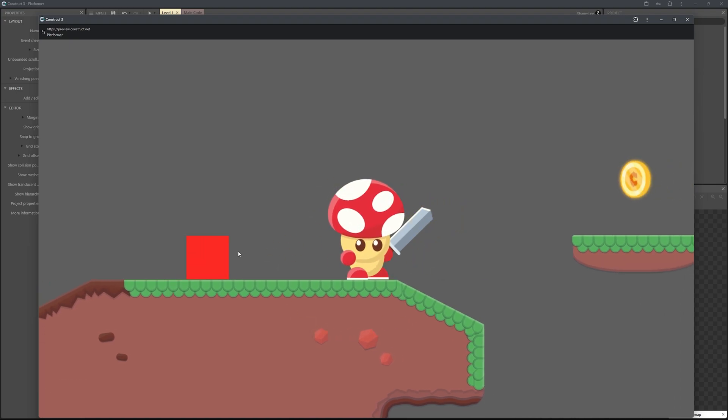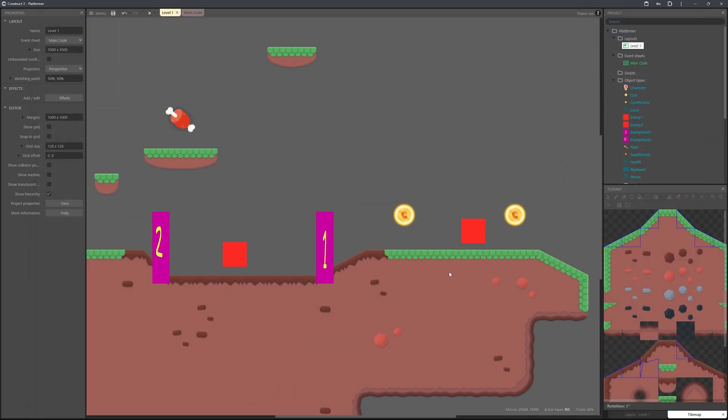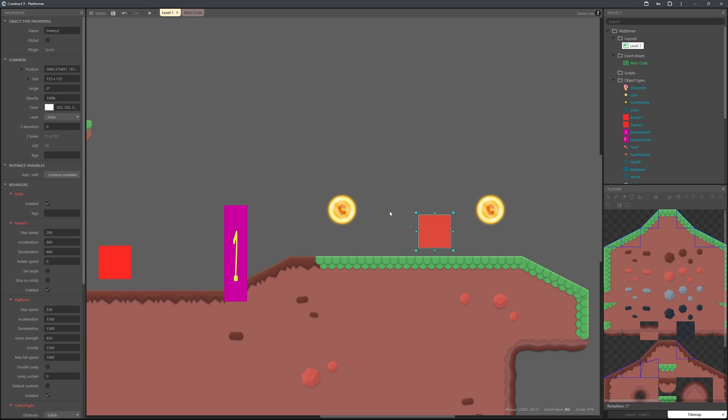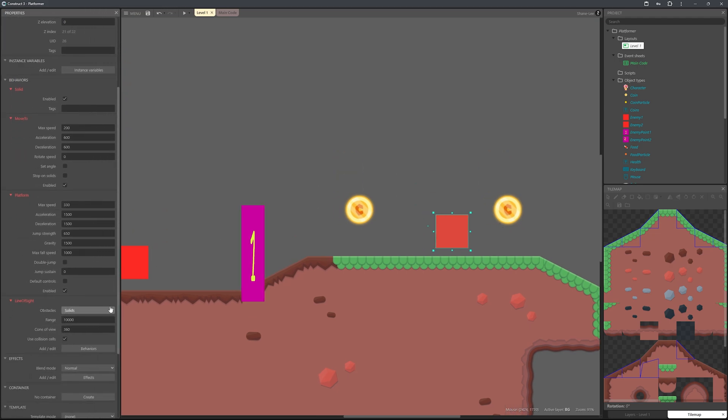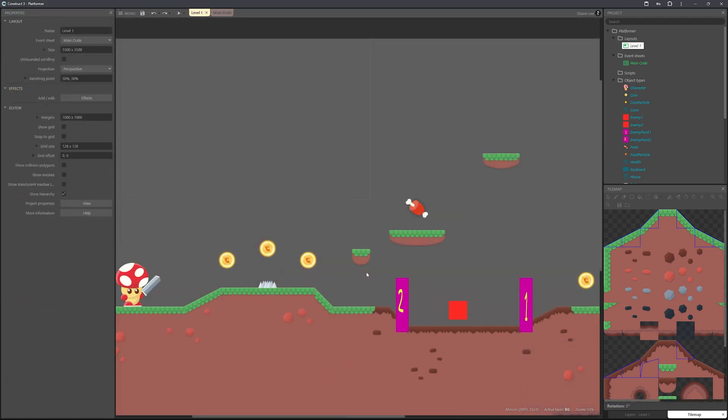Let's test — Enemy 2 is now following the player. If you select Enemy 2 and scroll down to the Line of Sight properties, you can configure which objects block its line of sight, its field of view angle, and the range.